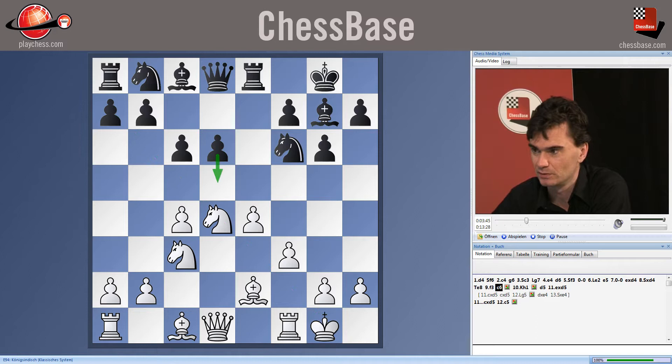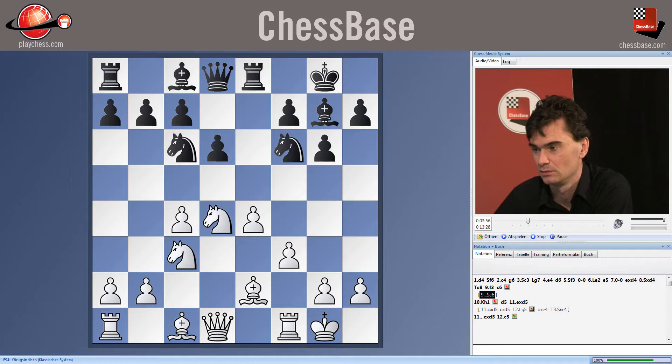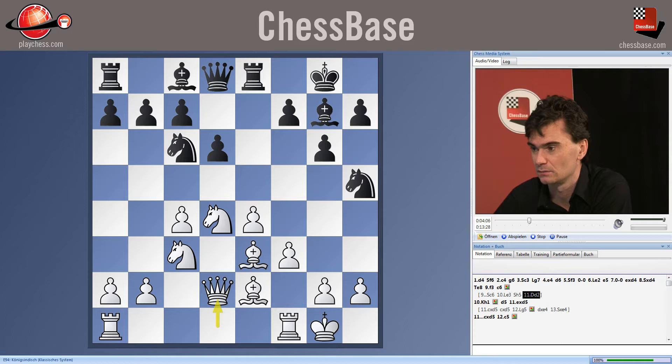Here we played a more active move, trying to force things. We placed the move Nc6, defending our knight, then Nfh5, Qd2. And now he plays this move Nf4.